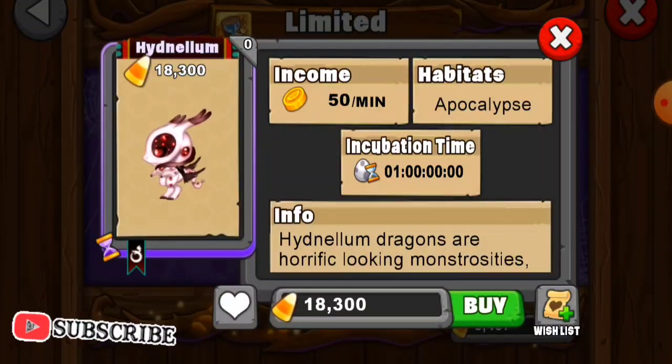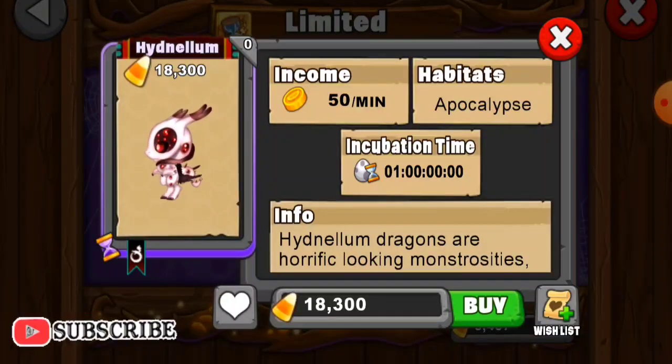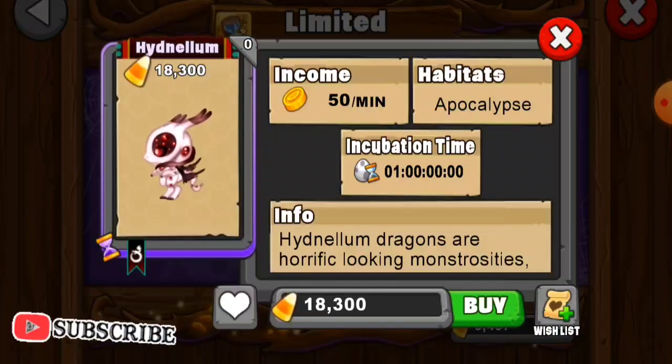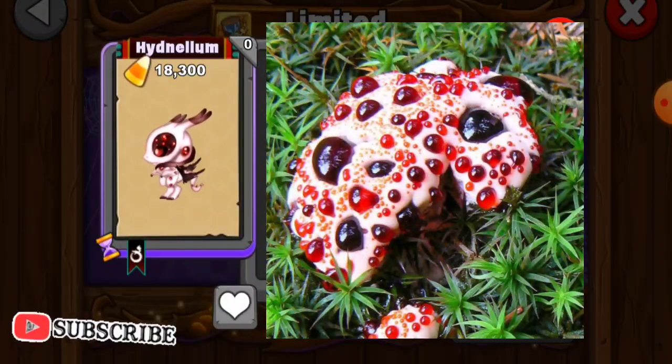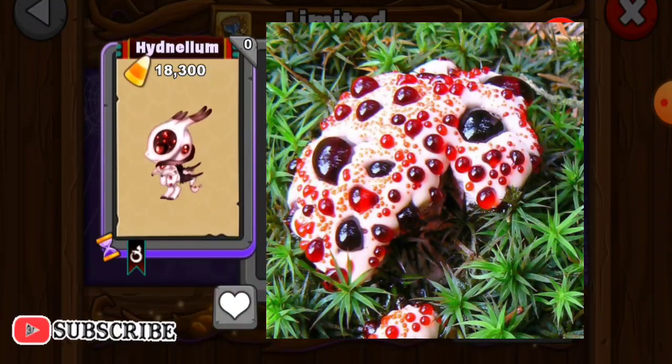This dragon is called the Hydnellum dragon. This is actually based on a real mushroom. The official name is in Latin — it's Hydnellum peckii. That's the name of the mushroom, and this dragon actually looks like it.